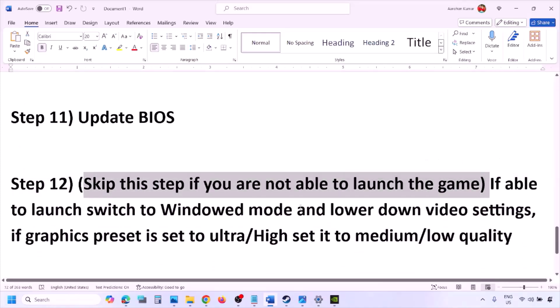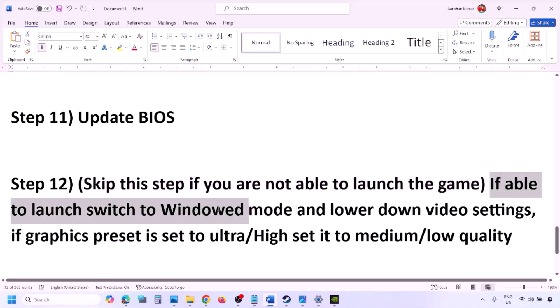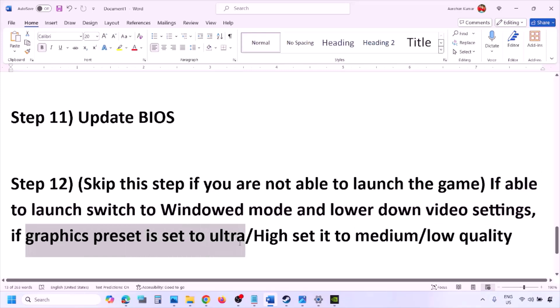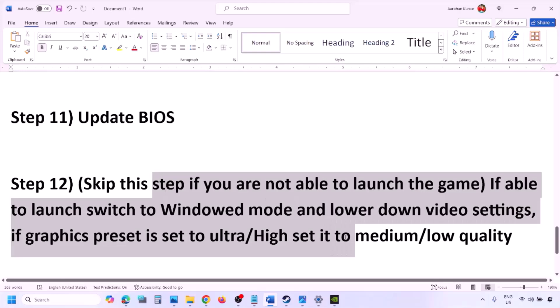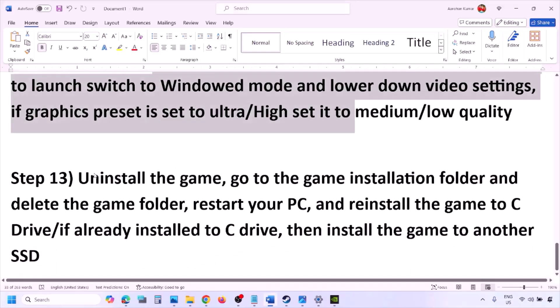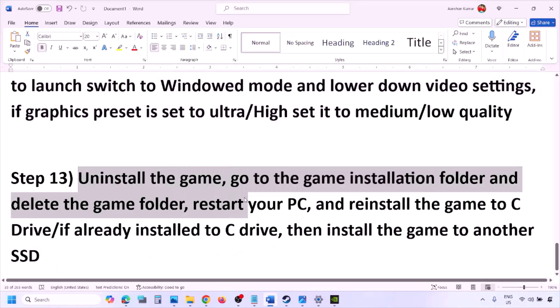If you are able to launch the game but it's having issues, you can switch to windowed mode and lower the video settings. If the graphics preset is set to Ultra or High, set it to Medium or Low. Also try turning V-Sync off or on, then check.